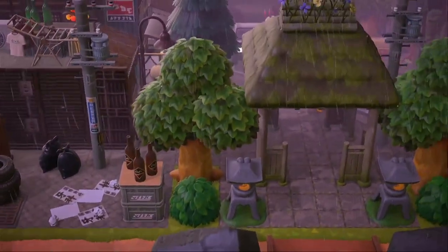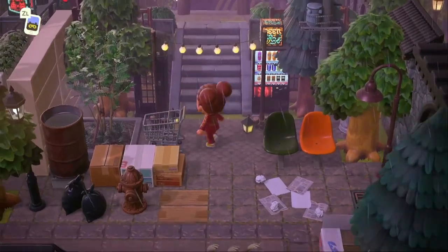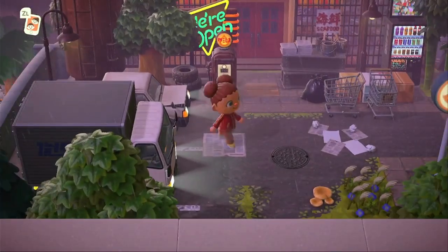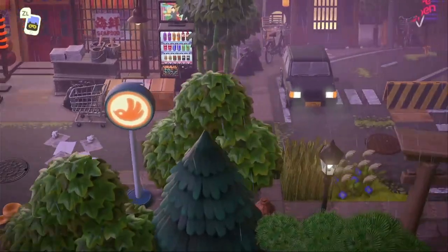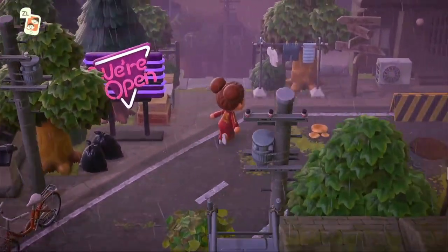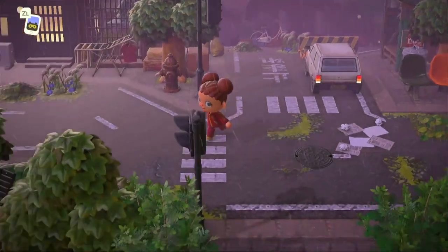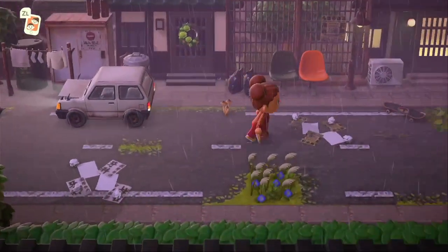Coming back out this way and back onto the street, we're going to go up the stairwell that we were originally going up. There are some homes up here, and it looks like we're also at Nook's Cranny. This is so cool — everything just has these little touches of neon that look so nice with the lights. Coming up this path we've got some more villager homes. It's almost like going through a little cul-de-sac. I like this a lot, and the rain just adds to the ambiance.